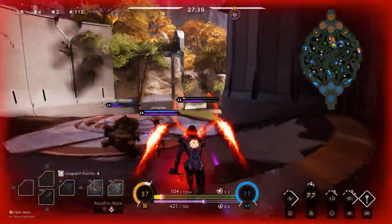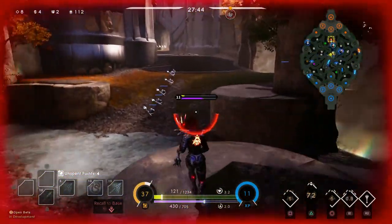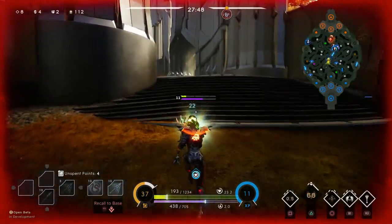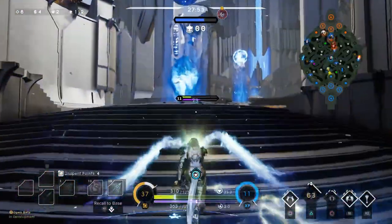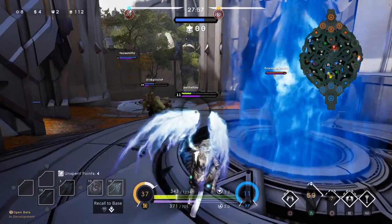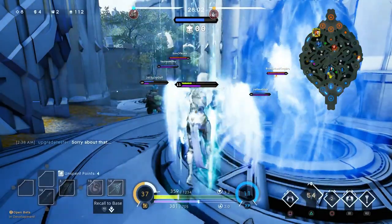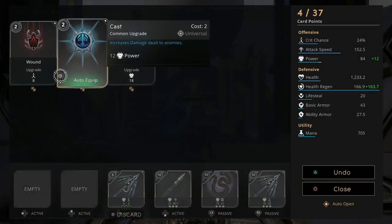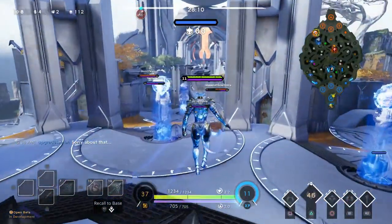Morgesh ulted me and I was able to use my Heaven's Fury to get out of there. I went ahead and ulted so I could put that small damage reduction on all the enemies around me and I'm able to escape without dying. I probably should have died under that tower, but I do have a little grasp of her kit, so I managed to get out.